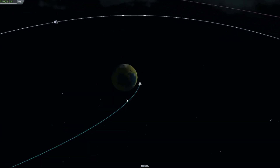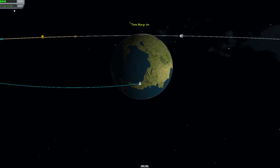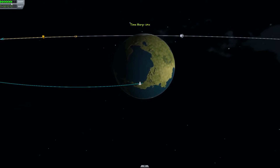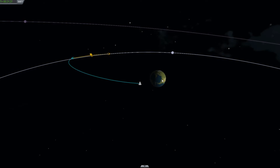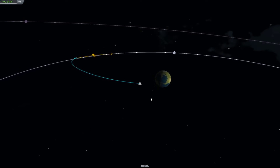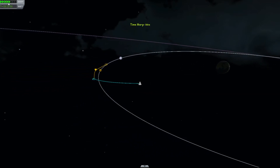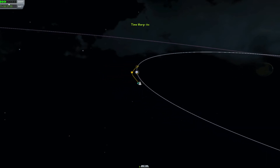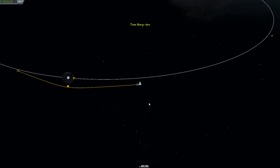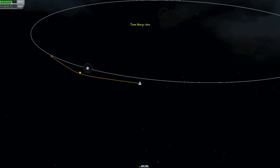You kind of want to be waiting for it out there. If you go to this little dropdown up here, you can actually warp time depending on if you're far enough away from the surface of planets or moons. This is a feature in 0.15 where you can actually see the future trajectories - it's kind of cool.